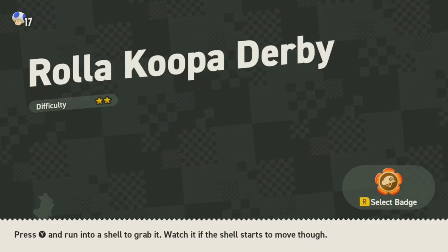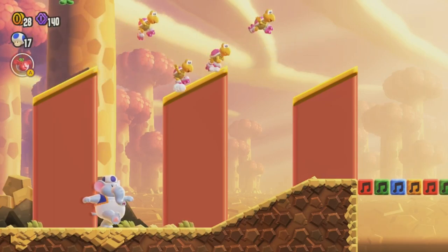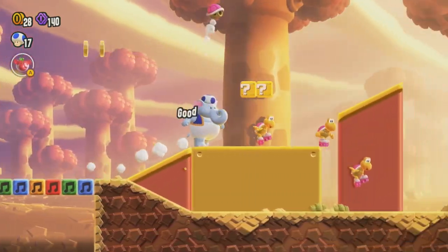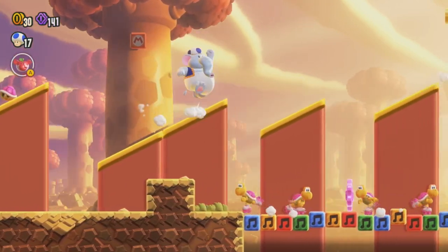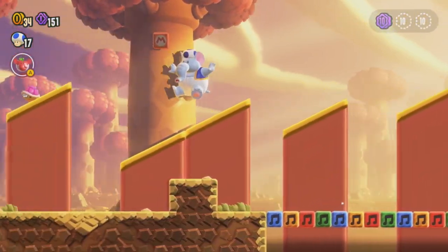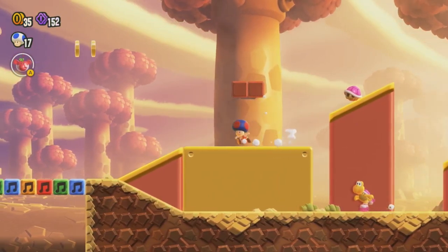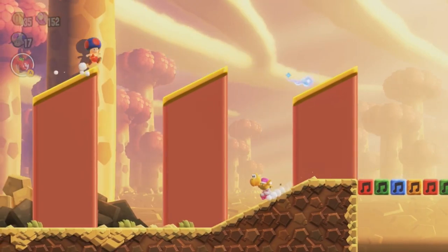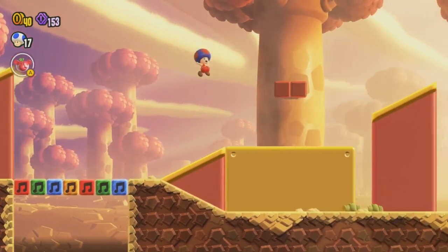Instead let's go to the Roller Koopa Derby, difficulty 2 stars. This should be interesting — it's got some Koopa Troopas on roller skates which is really cool. Although I'm going to mess them up now. Also a hidden block — I didn't even know that was there. Let's go back because I'm pretty sure I'm missing some stuff already. I saw a little bit of a flower up here, so let's activate that and get an extra flower coin.